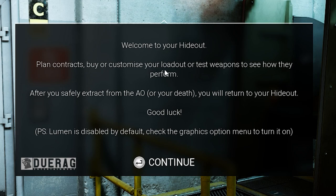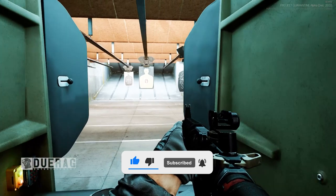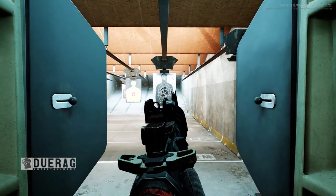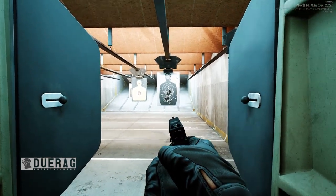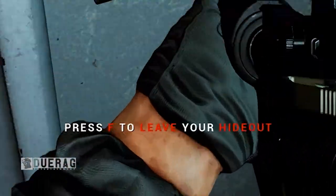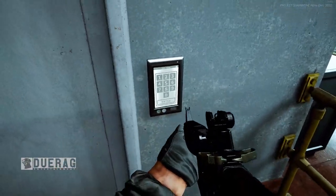Welcome to your hideout — plan contracts, buy or customize your loadout, or test weapons to see how they perform. After you safely extract from your AO or upon death, you will return to your hideout. You can see your feet — that's already 10 times better than some other games. I've got what looks like an M4, and a pistol that looks like a Glock. It looks like a very tiny hideout overall.